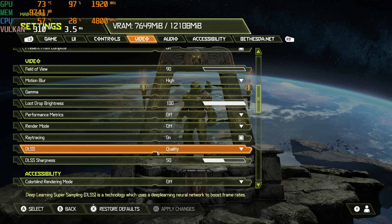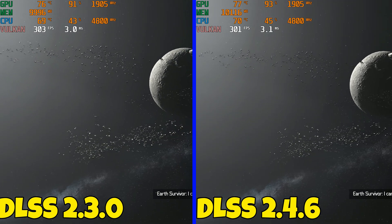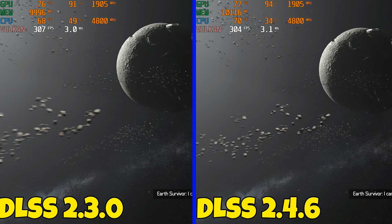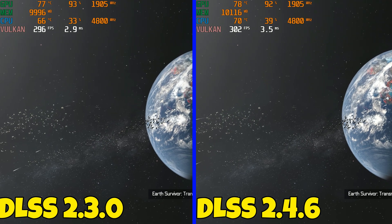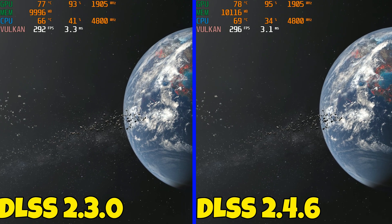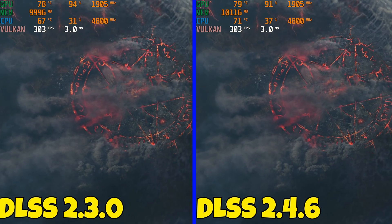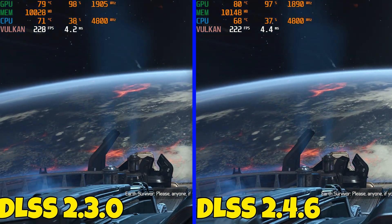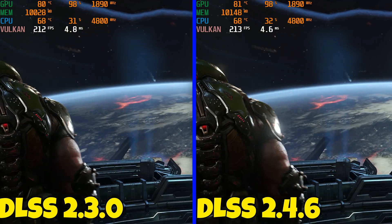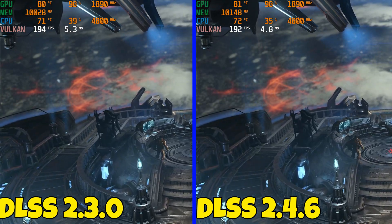Next up is Doom Eternal. I tried to find any issues — slowed down the footage — but there are no ghost trails visible from the floating rocks in space. There's a very slight FPS increase but nothing too major. Video RAM usage is higher, as shown by MSI Afterburner in the top left. The crawling — the jagged line crawling — is slightly less on 2.4.6. This is another game with a sharpness slider so you can adjust it the way you like; I wish all games had that with DLSS.